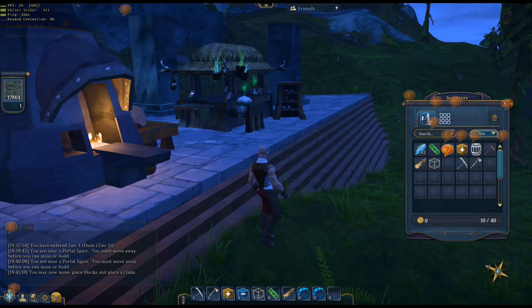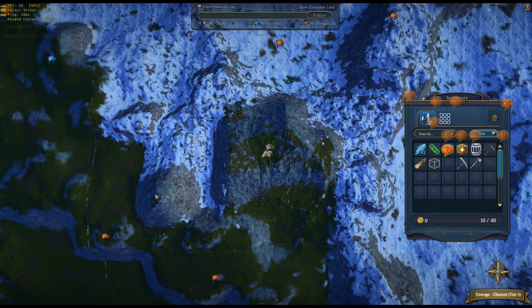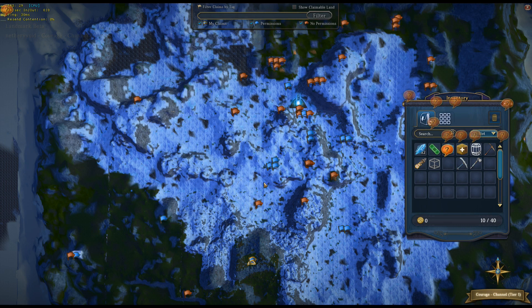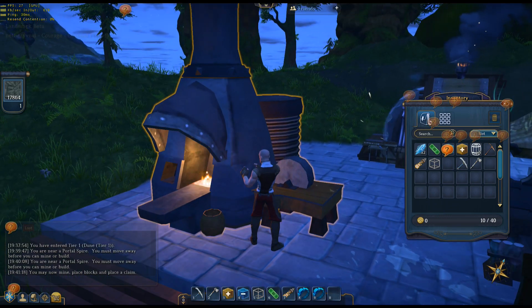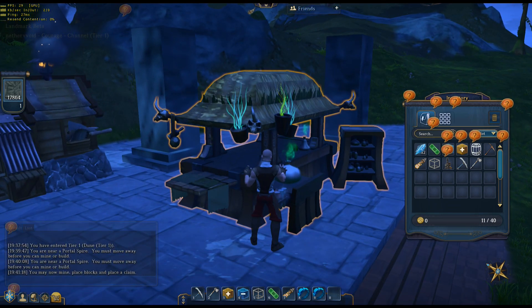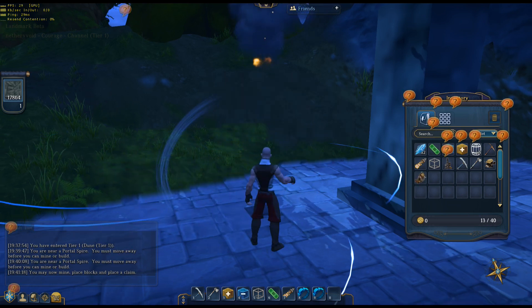I'm also going to be moving my base. It looks really cool but Kaz is AWOL. The problem I'm having is I'm so far from the portal spire — that's a long run all the time. I want to go to an island where I can get right next to the portal spire, like right there would be fine. It's a real easy run right to the portal spire. So I'm going to pick up all my junk here and move. I don't want to waste time running back and forth through the portal spire.